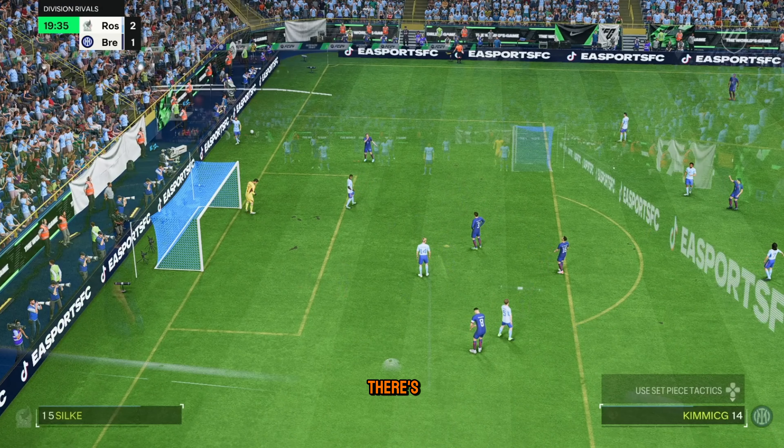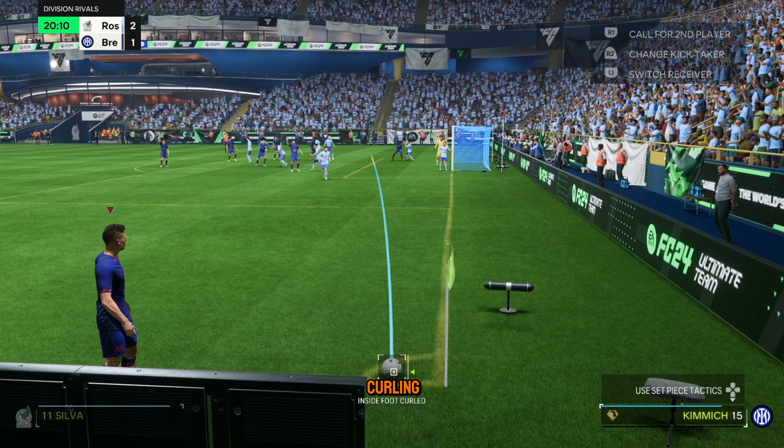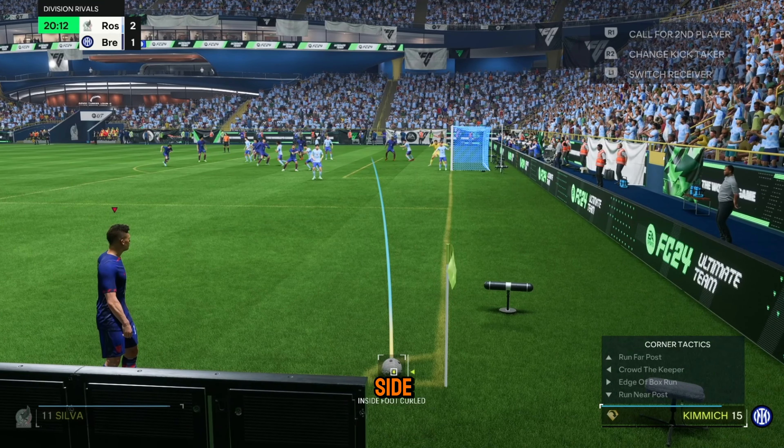Corner — and if there's anything we do with corners, we score them. So another tip for corners: remember the ball is curling. If you read at the bottom under the ball it says inside foot curled. So you don't want to aim it where you want it to go.